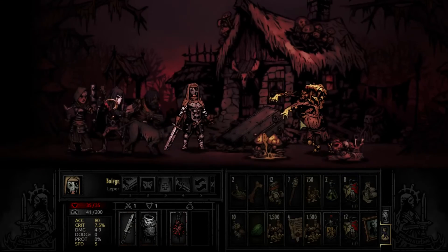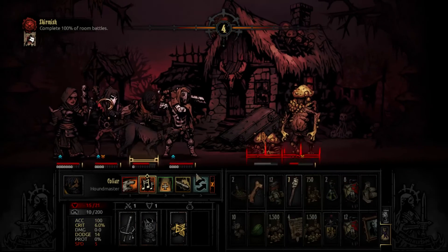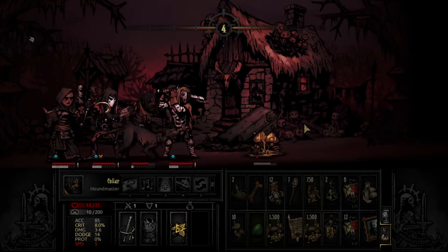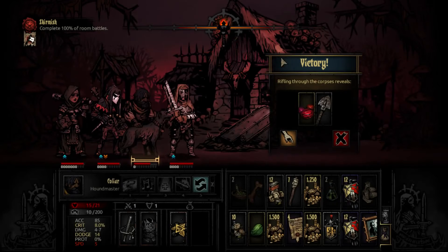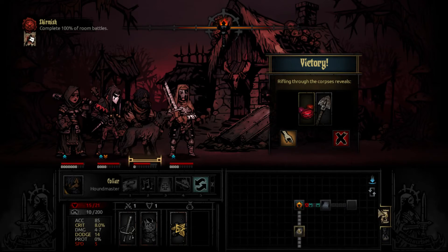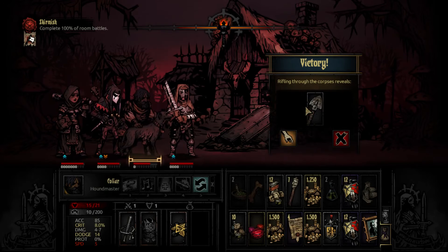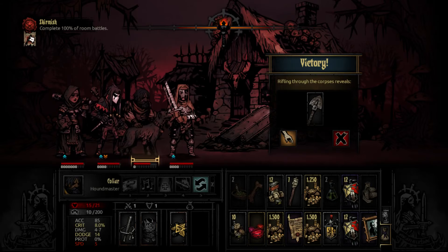I'm going to mark him — what it's going to do is set him up to take more damage from the Houndmaster. It has reduced his protection to 13% as opposed to 33%. We could do that again and debuff him a second time and get him down to 0 if we wanted to. But this should be more than enough to finish him off. Target our heaviest guy — for the Leper to dodge an attack is nothing but a miracle. So now he does extra damage, and you're dead. And because it's a darkest kill, we're going to get more loot.